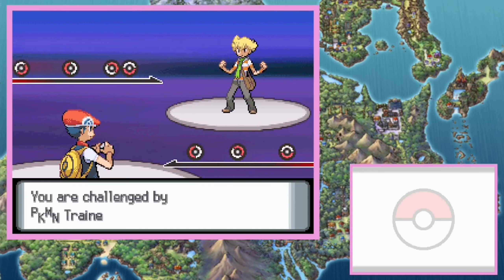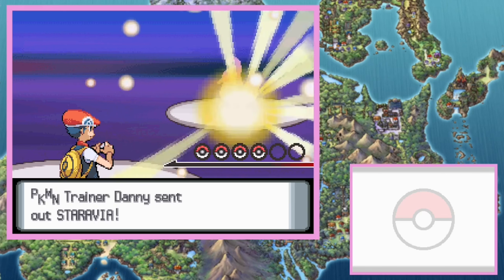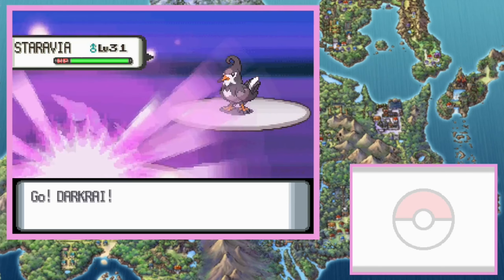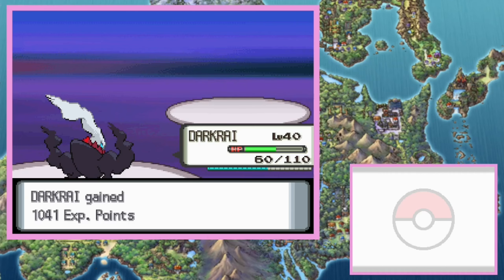Now, usually when I do stuff like this, I want to explain how this works. But honestly, I have no idea — there are amazing videos out there that explain it a hundred times better than I could. Just know it's technically possible. However, Darkrai has a crazy low catch rate, and you'll be stuck in Canalave City.